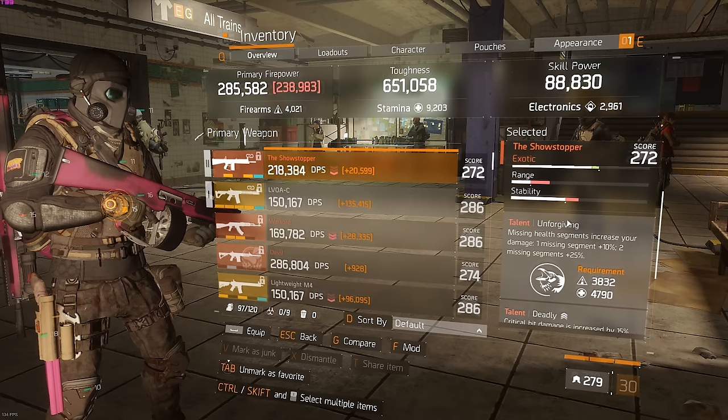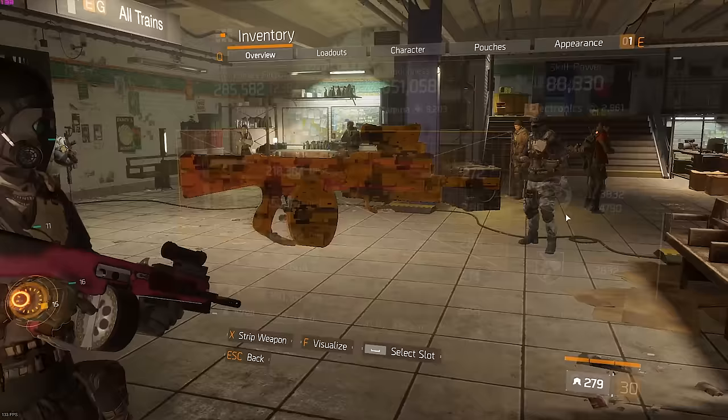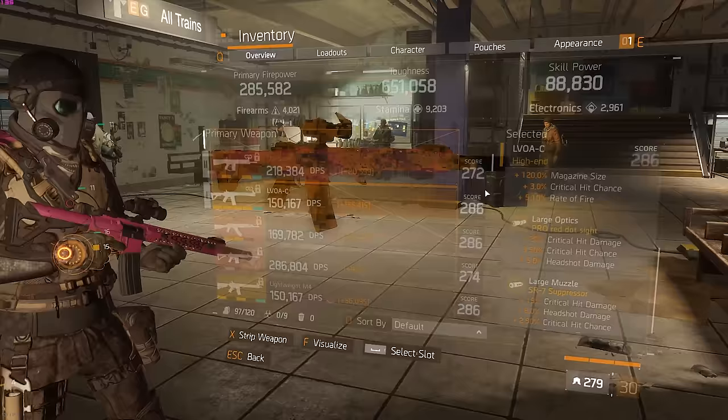On the LVA I'm using Unforgiving and Deadly. I think I'd like to swap Unforgiving for Vicious because the majority of the time I do have full HP, but Unforgiving is fine as well. Looking at the weapon mods: crit damage, major crit chance, headshot damage, small grip with critical hit damage. Using the LVA with Vicious, Deadly, and Competent, which works super well for ranges over 10 meters and even long range, since we have a lot of crit chance and crit damage with full crit mods.